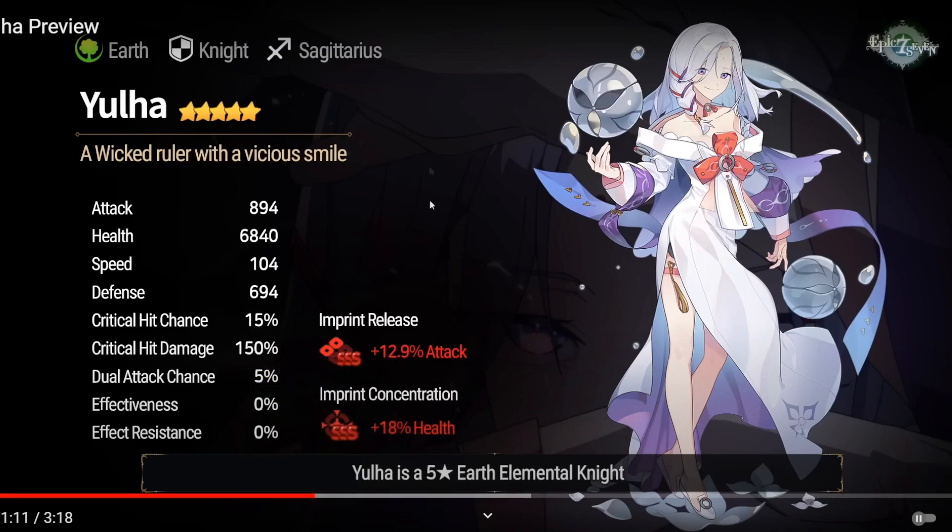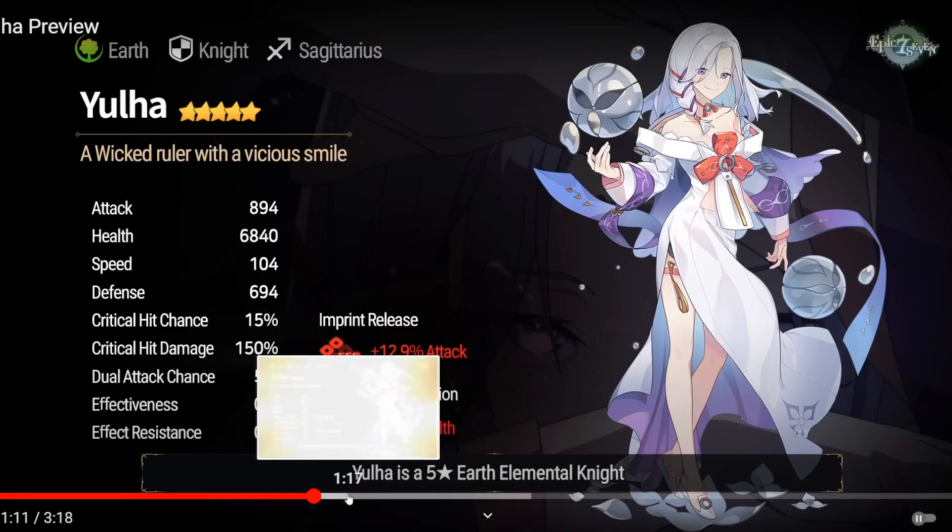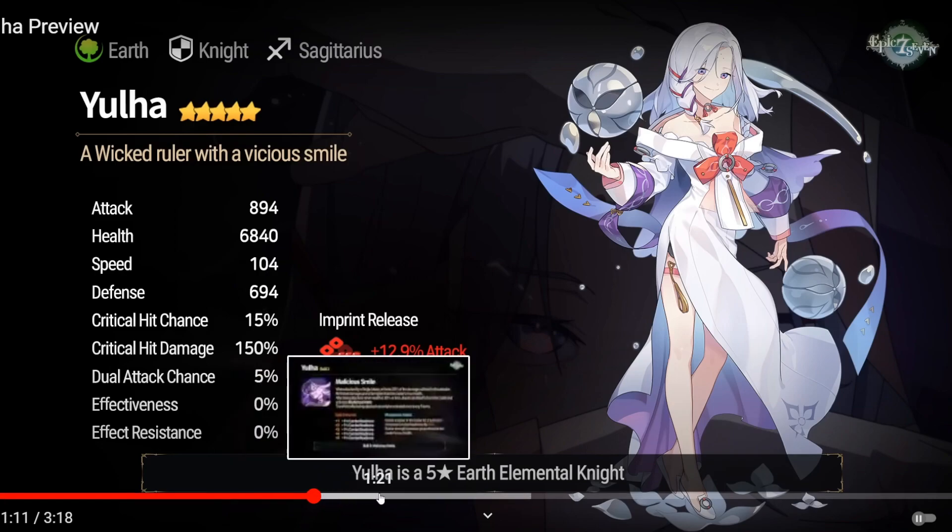Let's see what we got. Earth Knight, high HP. I don't know what her stats are in terms of an analog. Pretty slow, though. Typical Knight stats. Nothing to write home about here. Doesn't have any crit chance. Doesn't look like any kind of a DPS unit. Probably just a standard Knight, but we'll see.